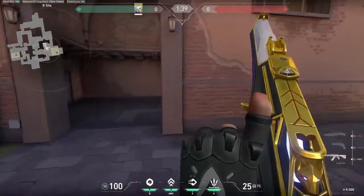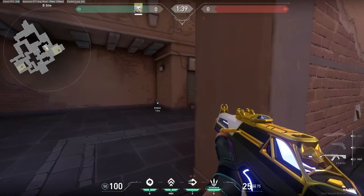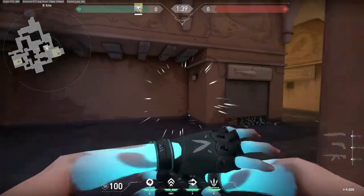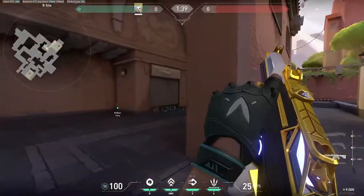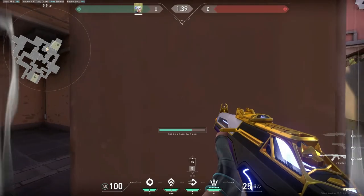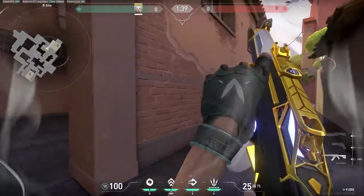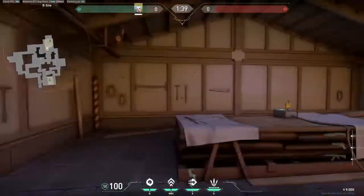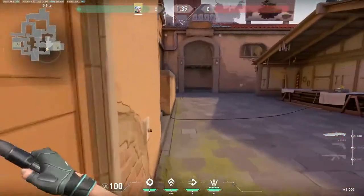There are also some simple peeks up here. Omens like to TP here, or dash here really fast to get the angle, but this isn't very safe. Usually, right here, close hug the wall, and then wait for them to come a little bit, then shoot and dismiss away. Sometimes you might hit two — it just depends on your luck.